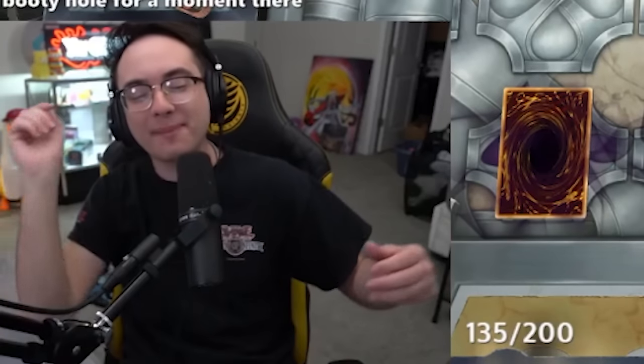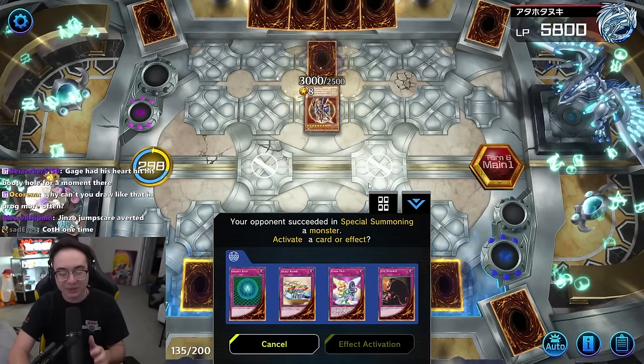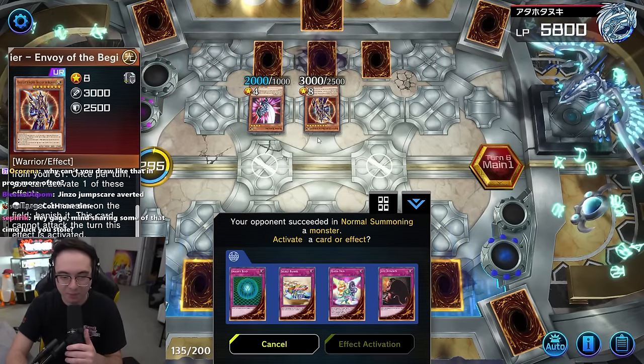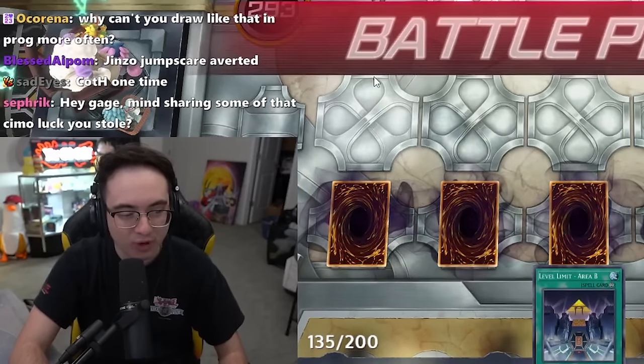The one thing my opponent didn't account for is I have the heart of the cards on my side. Banishing a light and a dark — Gravity Bind looks mighty nasty against your Blackluster Soldier. He's going all in here. We'll let him go to the battle phase and I will ruin his entire life.